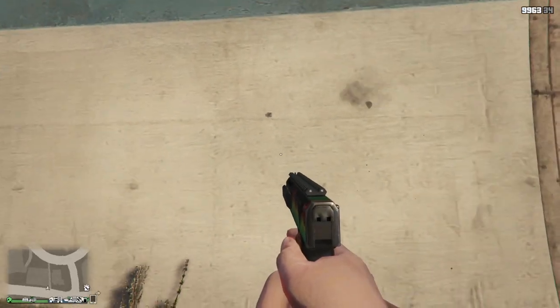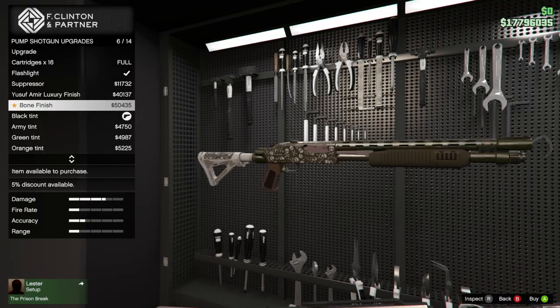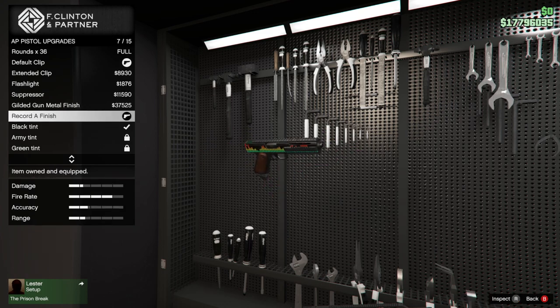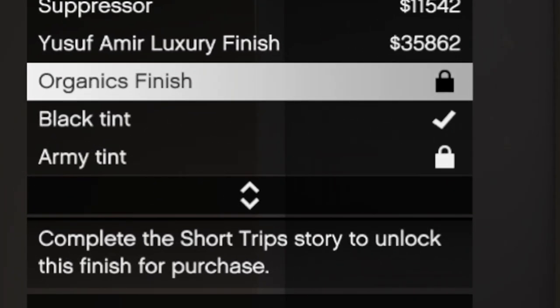After you own the agency with the armory upgrade, you can unlock and purchase an agency weapon finish. The applicable finishes are: the Bone finish for the pump shotgun, the Family's finish for the heavy rifle, the Organics finish for the micro SMG, and lastly the Record A finish for the AP pistol. They each have their own unique challenge that must be completed to unlock them. I suggest doing whatever is easiest for you.